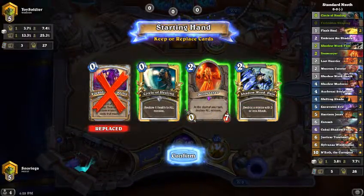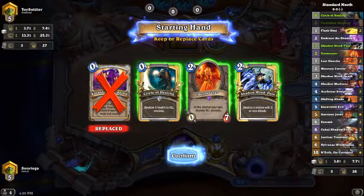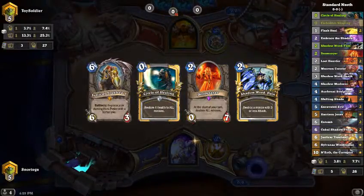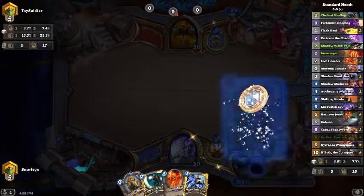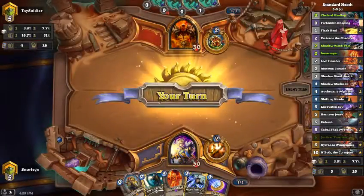I'm going to throw back Forbidden Shaping — we'll get that later. Doomsayer is going to be good, hopefully he doesn't have an Execute. Shadow Word Pain is going to be good, and hopefully we can draw into Embrace the Shadow or Auchenai Soul Priest by turn five or six so we have a nice board clear.